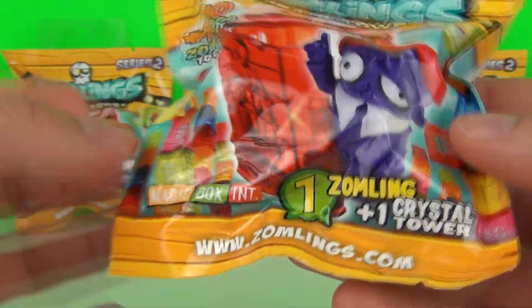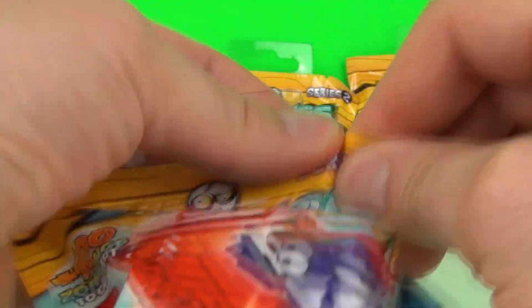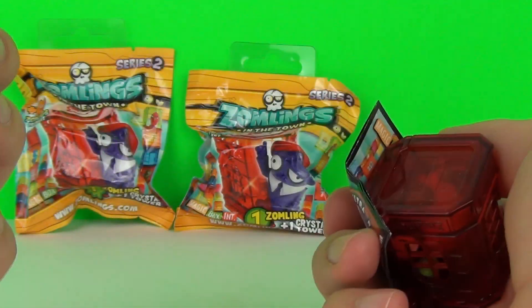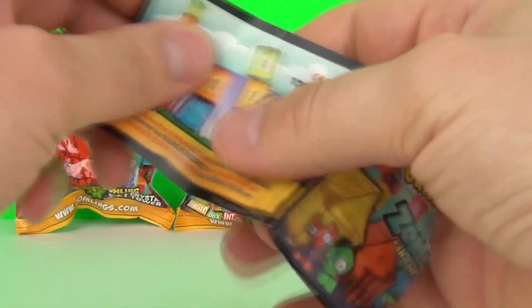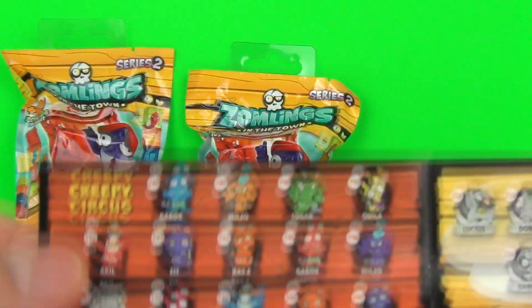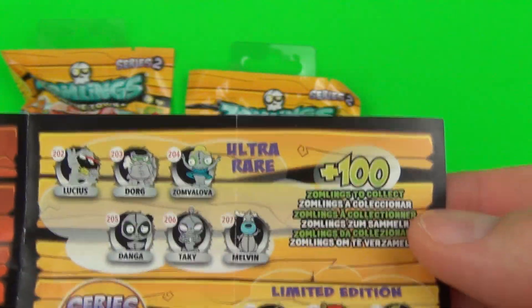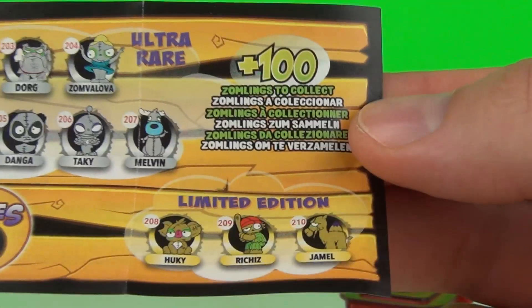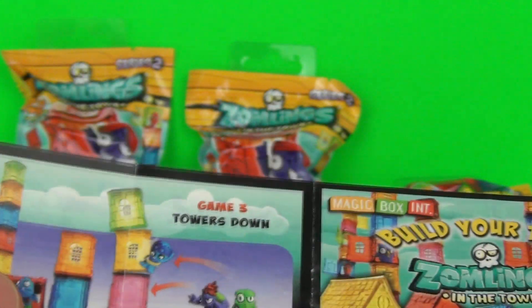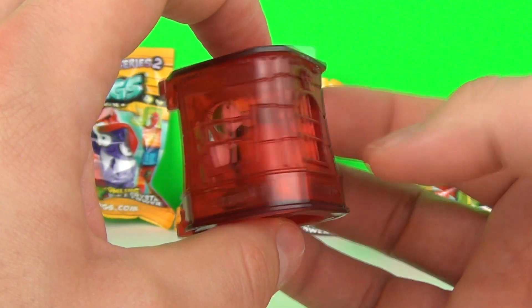These are translucent towers which look awesome. So let's get into our first bag and see what we get inside. We get our inserts inside which show you some of the Zomlings you can collect. We get Ultra Rays limited editions as well. The Ultra Rays look to be silver and the limited editions are in gold. So let's hope for some of those, and you can play games as normal with your towers. There is our tower and inside we have our Zomling.